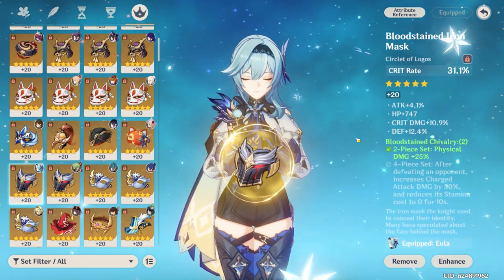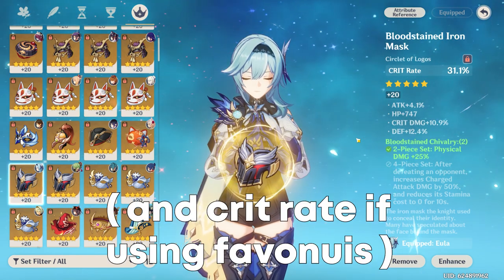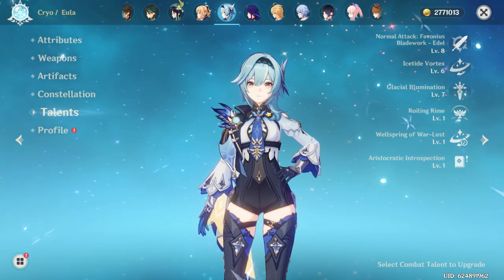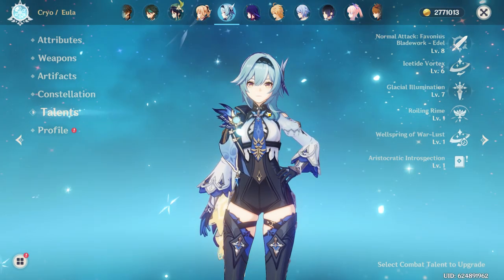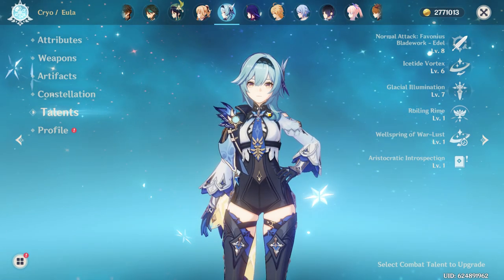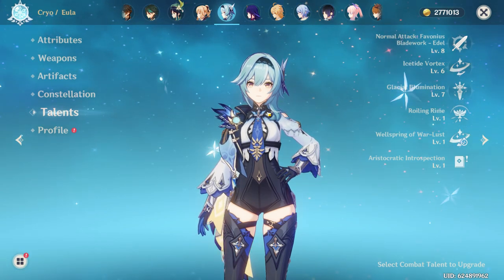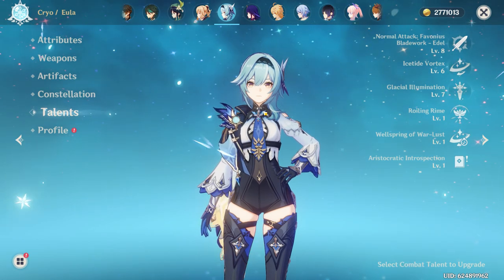For the circlet, you have two options: HP percent or healing bonus to get some extra healing. As for talent priority, you're going to want to prioritize her burst first, as this gives the most healing and is probably her best talent. Secondly, prioritize her skill. Lastly, you could probably neglect her normal attack unless you were planning to use a hybrid physical DPS build, which I don't see being a plausible build realistically — but you never know.